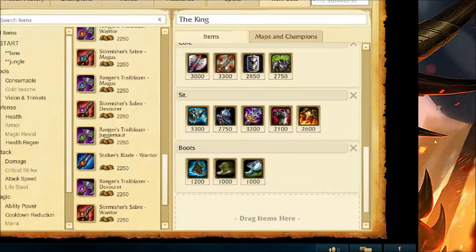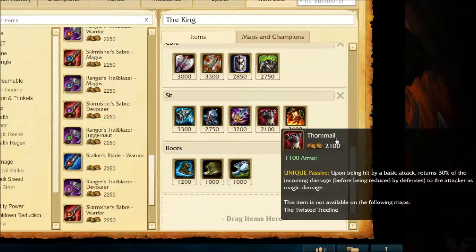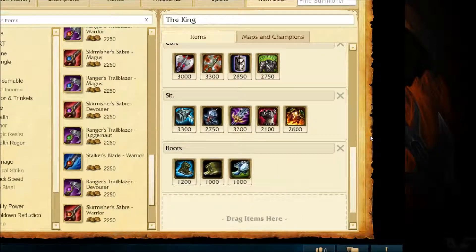For armor: Thornmail gives you quite a bit more armor, and it also reflects 30% of basic attack damage back to whoever is attacking you — pretty good if you need to build more armor. Sunfire Cape gives you more armor, some health, and deals damage to enemy champions in close vicinity, which helps you out in melee range.